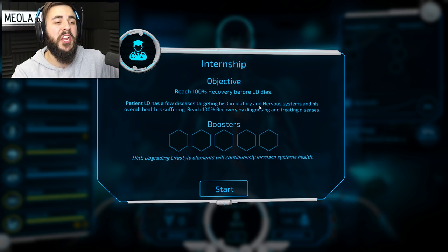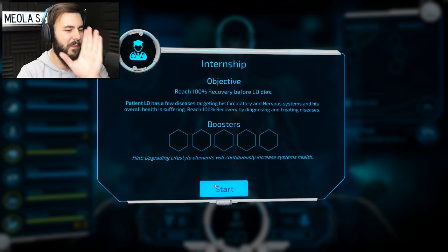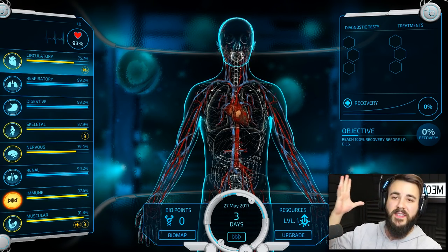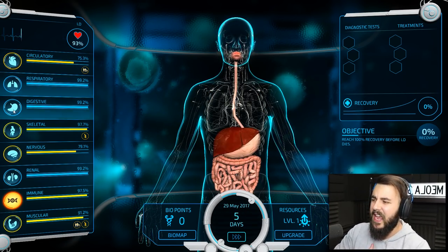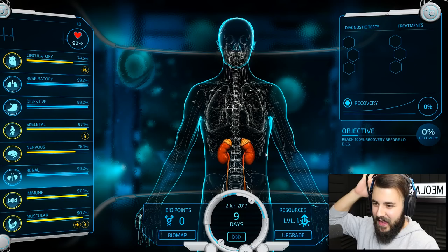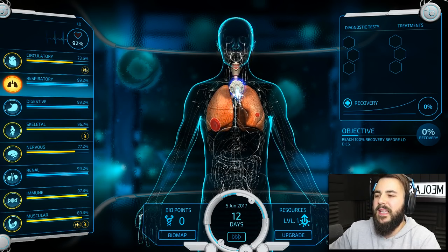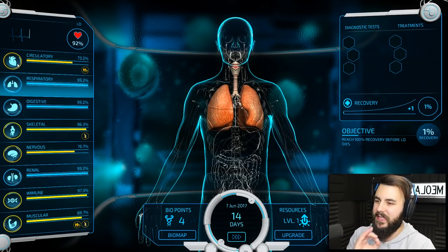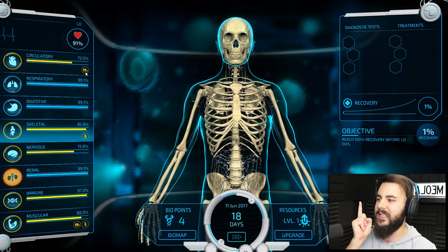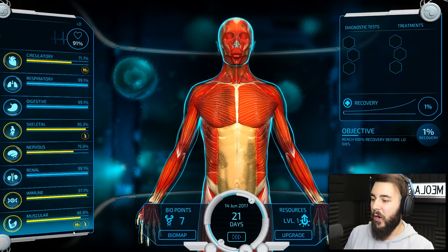Patient LD has a few diseases targeting his circulatory and nervous systems and his overall health is suffering. Reach 100% recovery by diagnosing and treating diseases. This is LD right here in front of us. These are all the different systems: circulatory which is veins, respiratory which is the lungs, digestive, skeletal, nervous system, renal system, the immune system which fights diseases, and our muscular system. We click these little things when they show up and they give us bio points, which we use to cure diseases, give medication, and diagnose what's wrong.